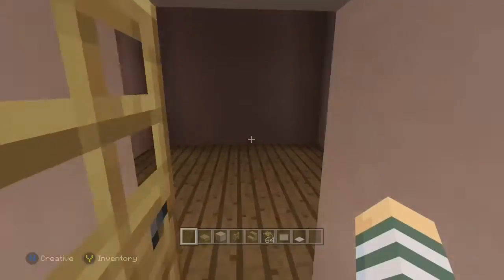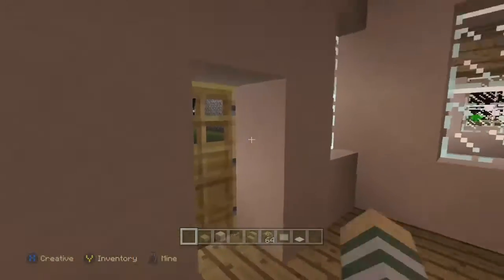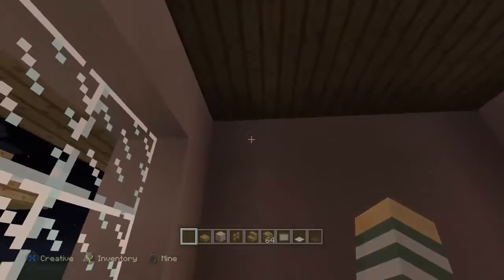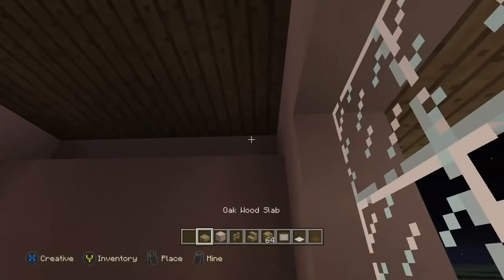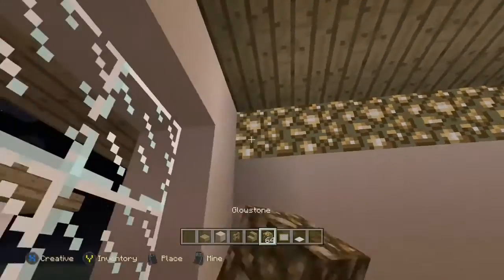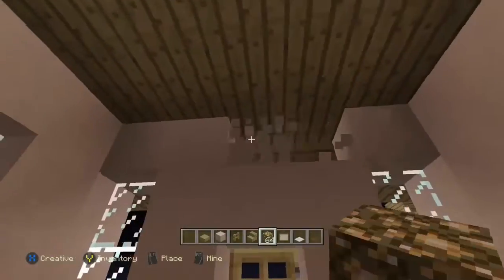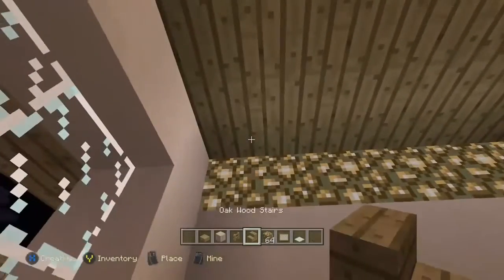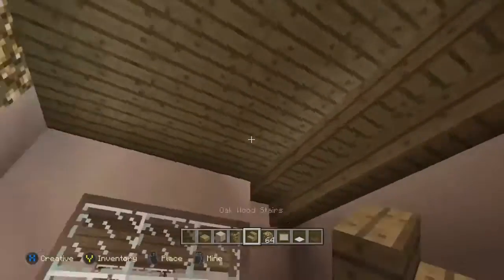I'm going to show you some of these tips to make this happen. I made the exact same house over here and I'll start out with the most minimal lights first. You can see it's pretty dark in here, so we're going to knock out these top walls and then add glowstone up there. The glowstone right now is pretty bright but we're going to actually hide it with some stairs.